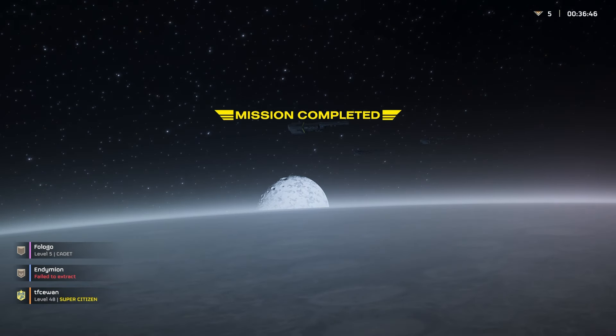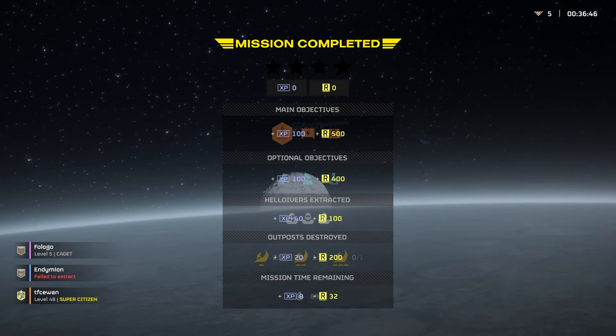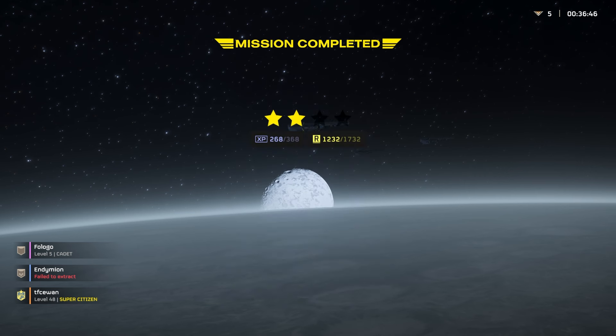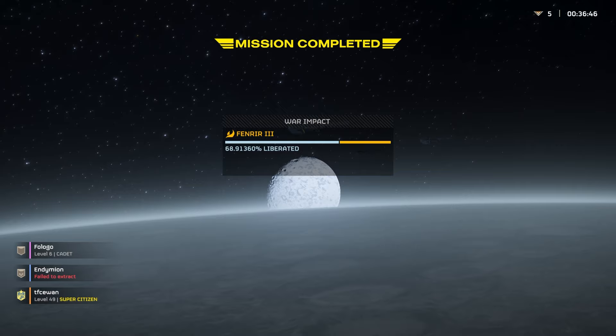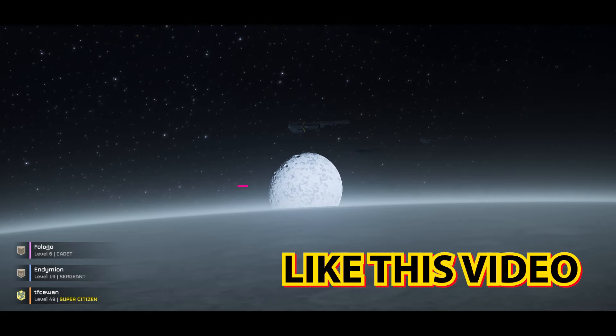The railgun nerf is actually quite bad. If you're facing a lot of Chargers - as you would on any Terminid planet - it's not going to be that effective. It bounces off armor, so I'm not sure how it's going to function against the Automatons. Equip yourself with the laser gun now. Leave your thoughts below, comment as much as you like. Don't forget to like this video and subscribe to the channel.